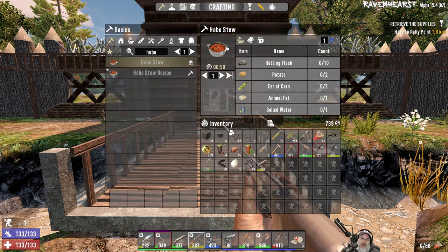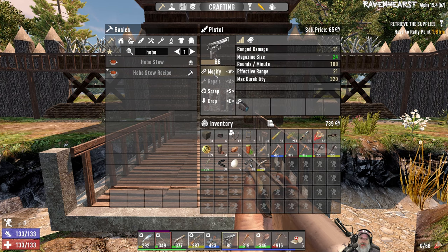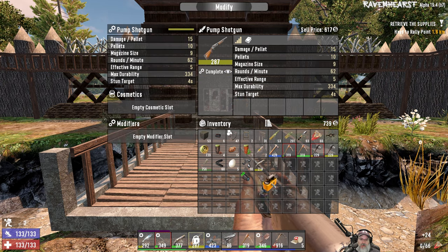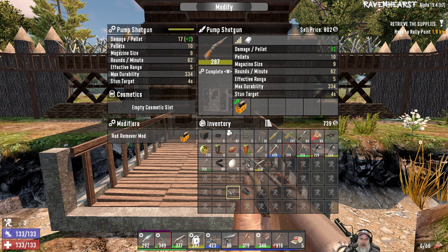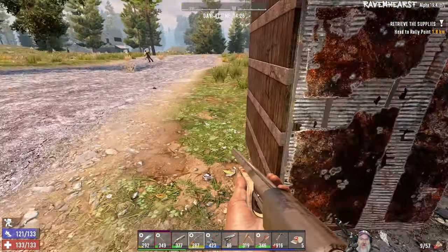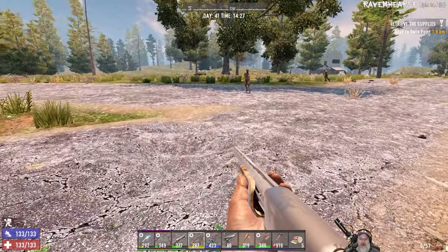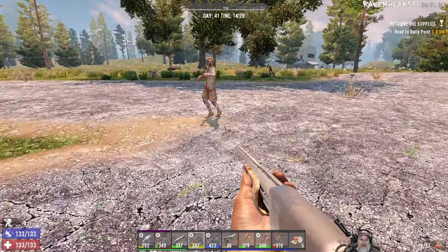We haven't really run into ferals much, but that mod is more for damage. I'd rather do this — oh, never mind, it's not going to let me. All right, so we'll just keep this on here. Excellent — look at that guys, pump shotgun! Awesome. I'm probably going to retire the two double barrels just for inventory space and just start using this one.